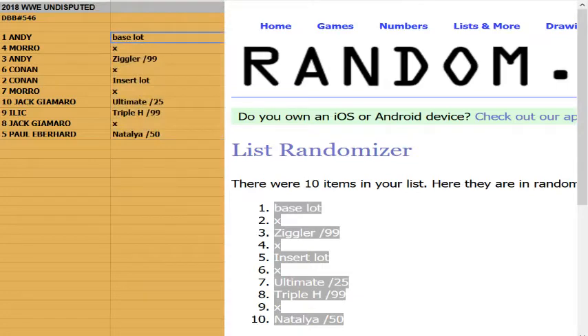Andy gets the base lot. Andy also gets Ziggler to 299. Conan gets the insert lot. Jack Diomaro gets the Ultimate Warrior to 25. Illich gets Triple H to 299. And Paul gets Natalya to 50.